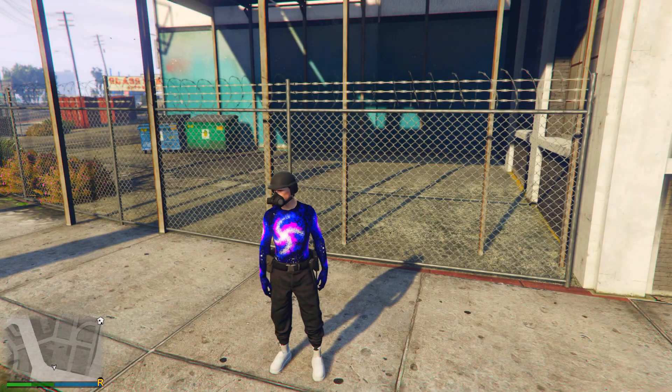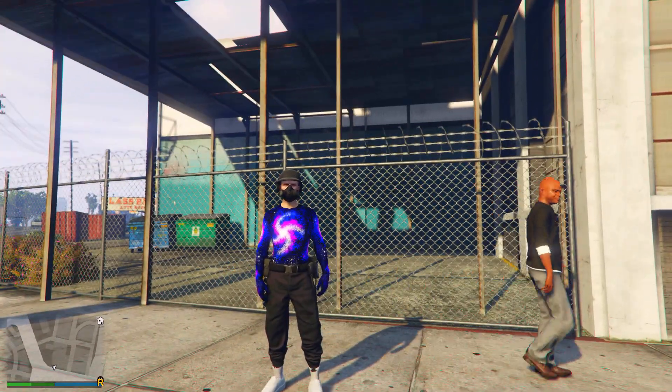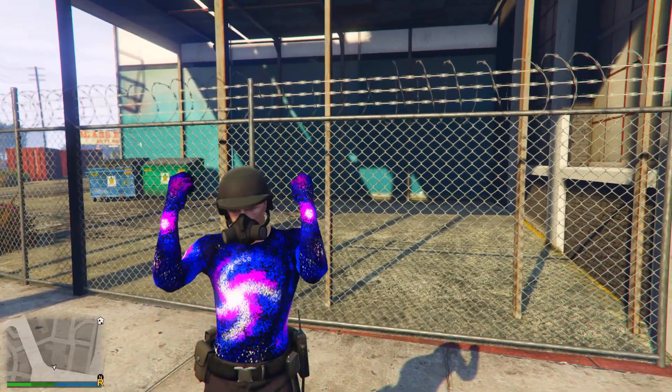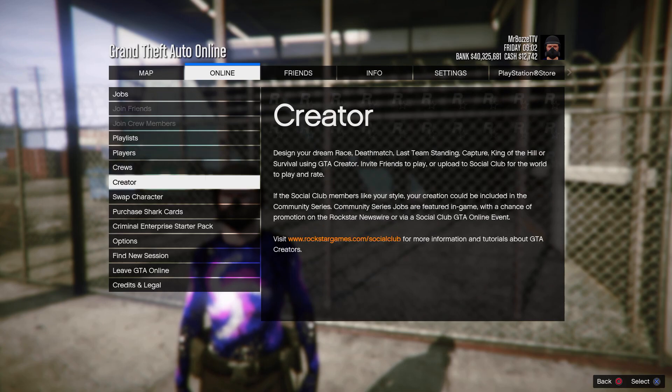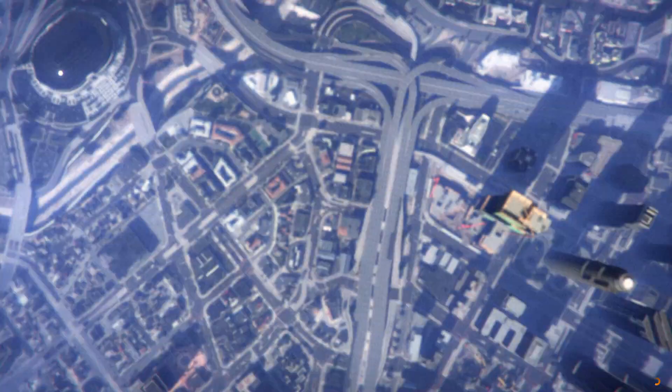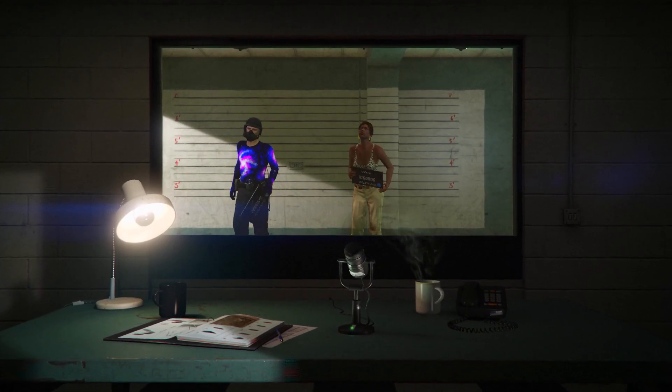To begin with this glitch — this is a transfer glitch, so you will lose all of your saved outfits except for one. Make sure to equip one of your outfits that you don't want to lose. Once you've done that, press Options and then go to Swap Character.